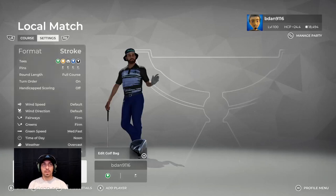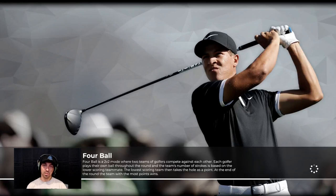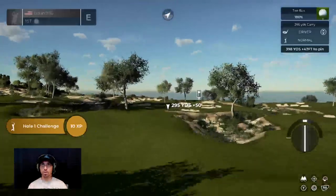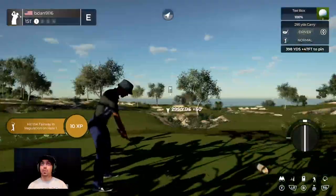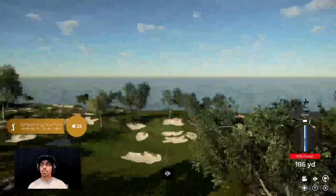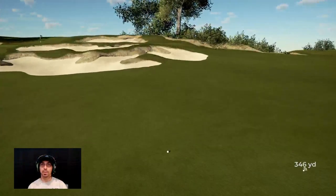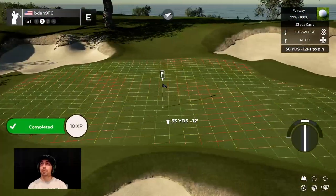Today we're playing the Malibu Club. It is default winds, normal fairway, firm fairways, firm greens, medium fast greens. This course looks nice — it was given to me in the comments by Even Prime, along with a bunch of other fantasy courses. I've enjoyed most of them so far. This first hole is a short one, but it works out because the second shot might have been in the bunker. See if we can make a birdie to start us off.